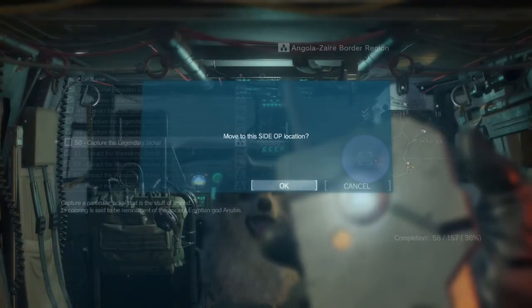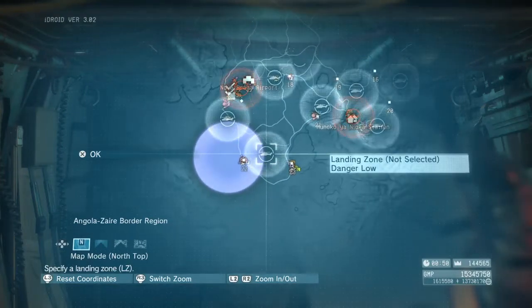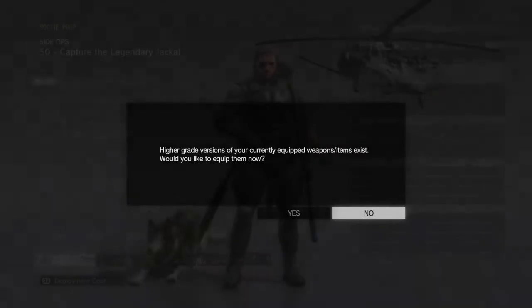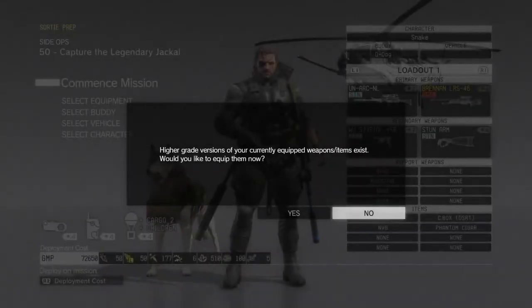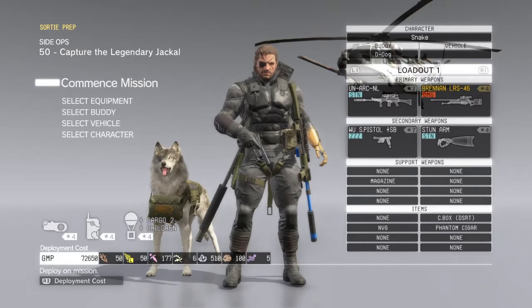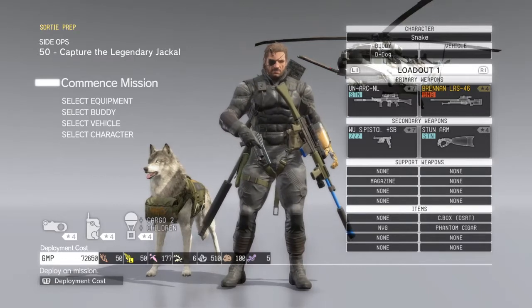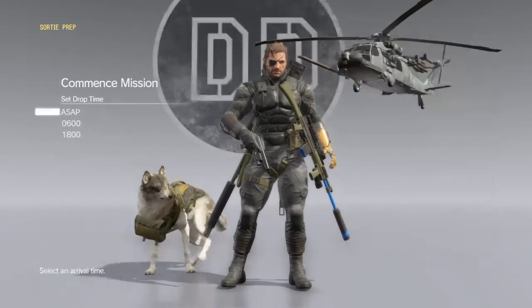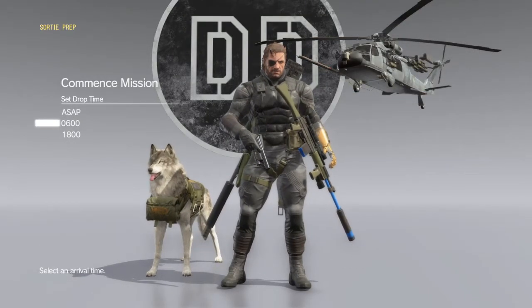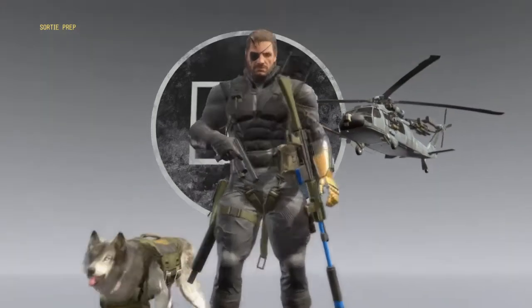So while I'm doing this, I'm going to show you. We're going to land right here and basically we're just going to run straight ahead. You don't really have to bring anything if you don't want to — you don't really need anything. I'm just going to bring D-Dawg. He's going to help me exactly pinpoint them.